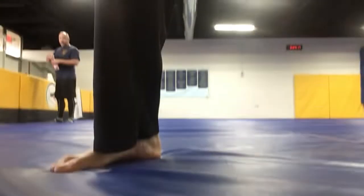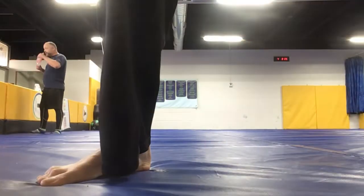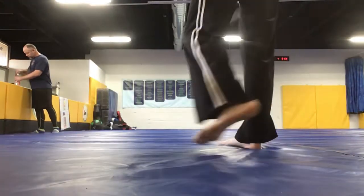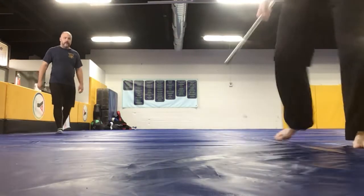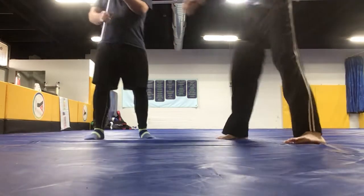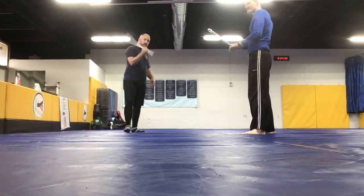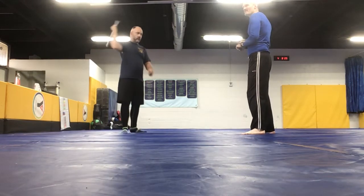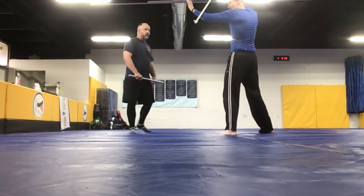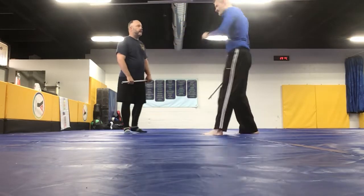We're going to be going over the Kully staff and the Bo staff or the Jo. With this, his defense from the overhead block is like this and then it's coming in here. Right leg forward.